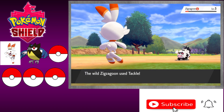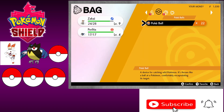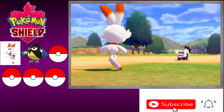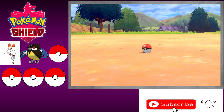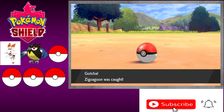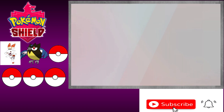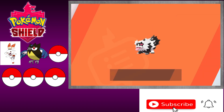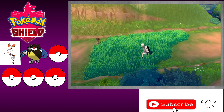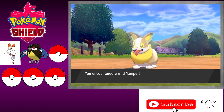I'll do an Ember on the Zigzagoon and we should be able to get it with one Pokéball. One, two, three — and we got it! Not adding it to the party so no nickname. Oh wait — it's that dog! It's that dog we saw in the second episode — the Yamper! I will add that to the party. Once I catch it I'll give it a nickname using the name generator.